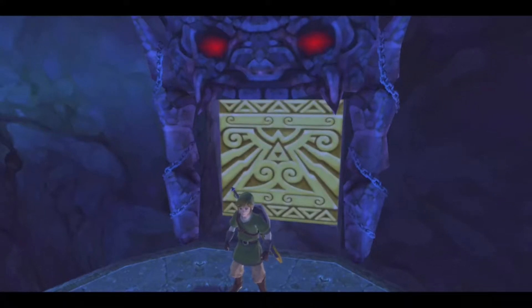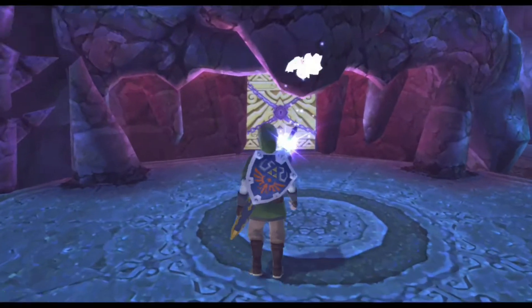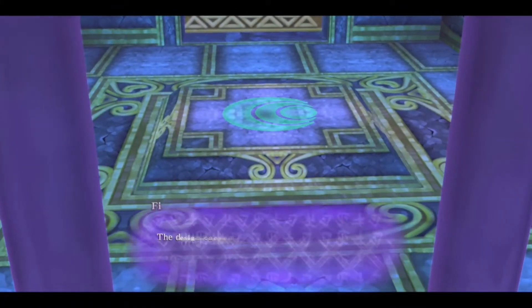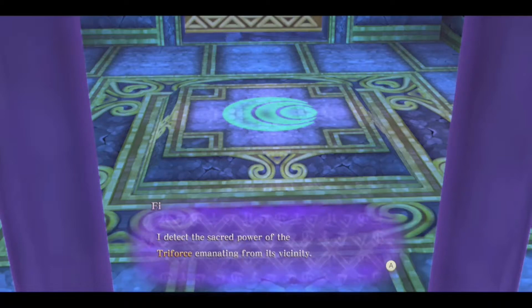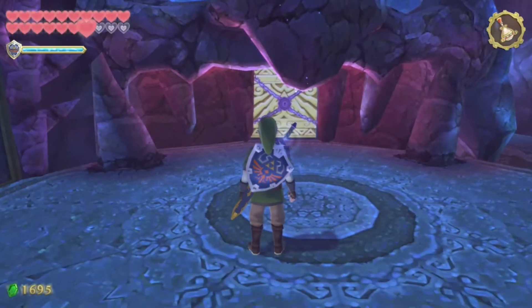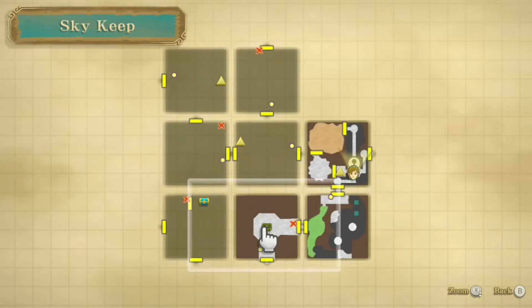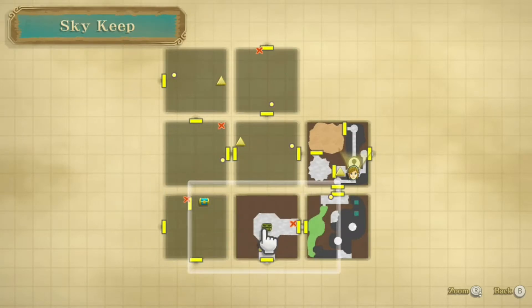The only reason I moved this door over here — if you've played through this game before, you obviously know this is not the correct path, but I did want to show off two things. Fi: 'Master, look over that way. First off is this design carved into the floor — there is the mark of Farore. I'll check the sacred power of the Triforce emanating from its vicinity. To reach the area the mark is located, I propose you pass through the door in front of you.' So one of our objectives here in Sky Keep is going to be to find a small key. If you look at your map, small keys are only obtained from chests, and there are only two chests in this entire dungeon.